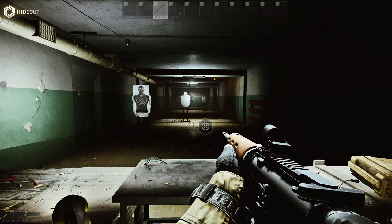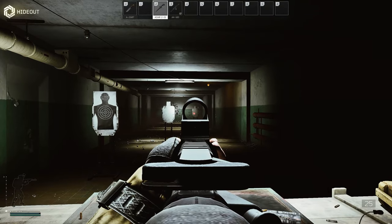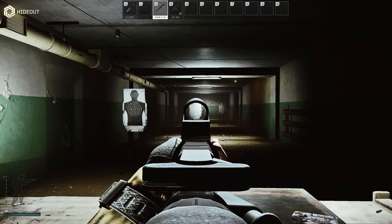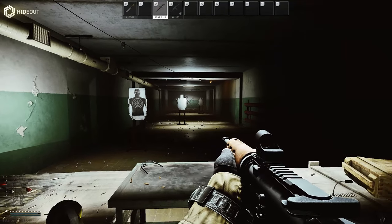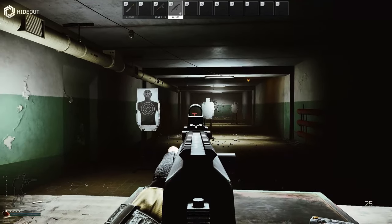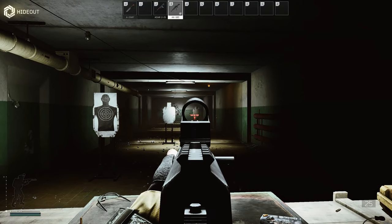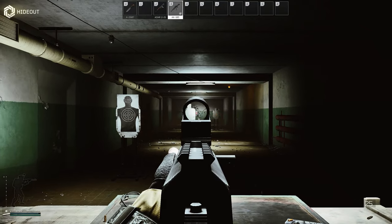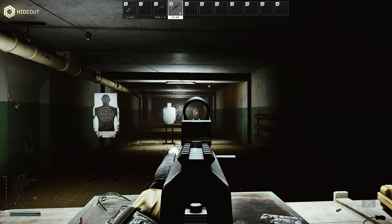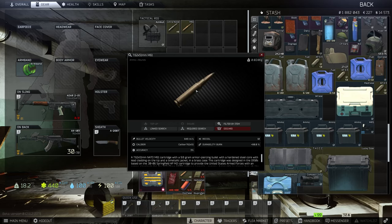Scope placement matters a lot. Here I have an ADAR with the scope sitting far back on the gun — you get great clarity. Compare that to an AK-103 with the scope mounted at the front — you have to aim through a much smaller image to shoot someone. The further down the barrel the scope is, the smaller it appears. The further back it is, the bigger and clearer it will be.